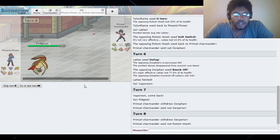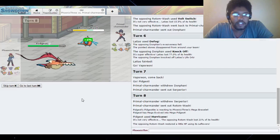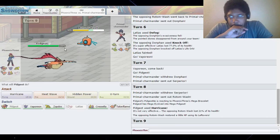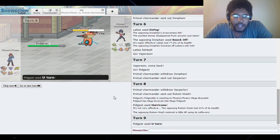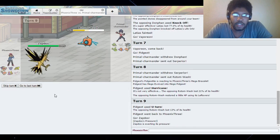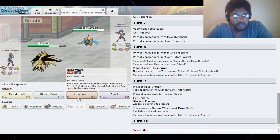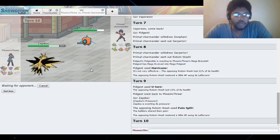Was that bad? No it wasn't - Mega Hurricane. He's not going to stay in. He gives me a free switch - Rotom might not take this too well. Oh it takes it extremely well. I need to protect Pidgeot. I don't want to take a hit, so I think I U-turn into Zapdos because Zapdos can keep everything else in check. Okay, I think I'm going to Roost here. Pain Split - well I didn't want to take that hit anyway.